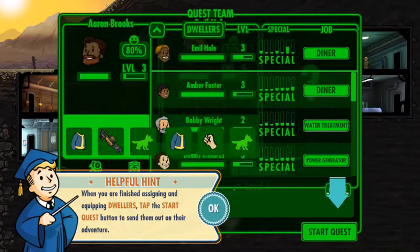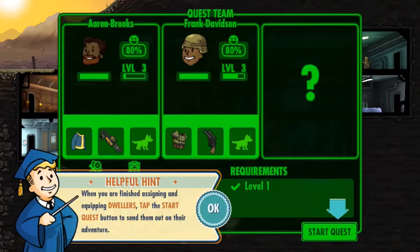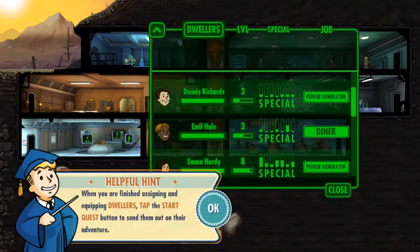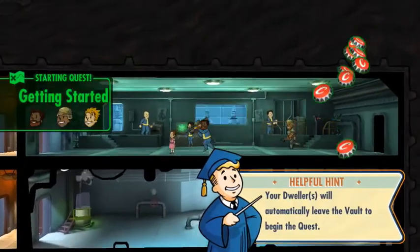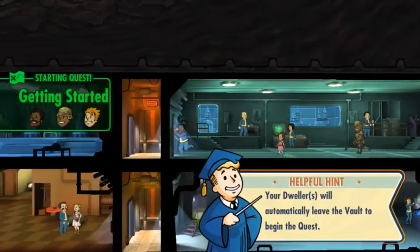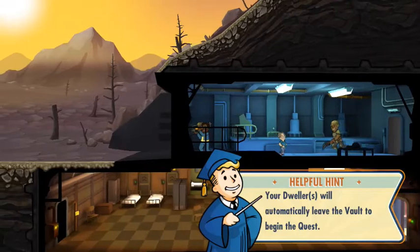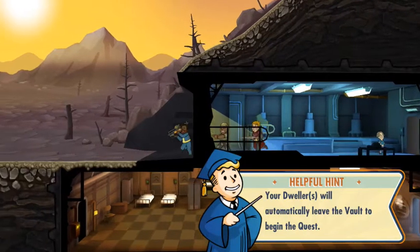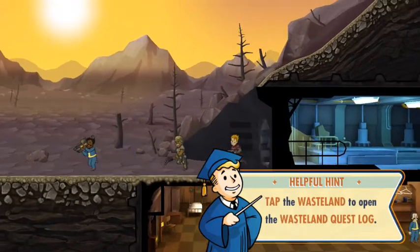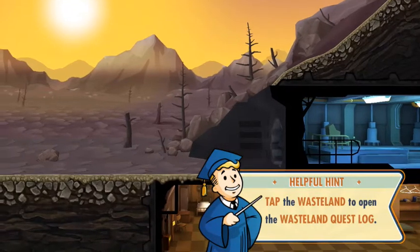Let's add an overseer's office — then we can run a few missions and explore the outside world. Best to send people with guns, as these missions are often dangerous. Where are our gunslingers? Found them. Let's start our quest. On this first quest they might give us some bonus Nuka-Cola, just to show how it works. There they go, off to explore.